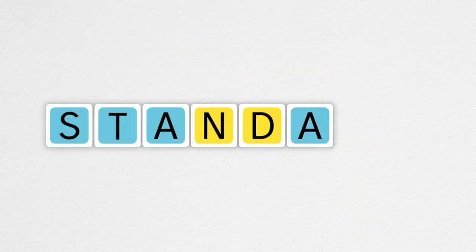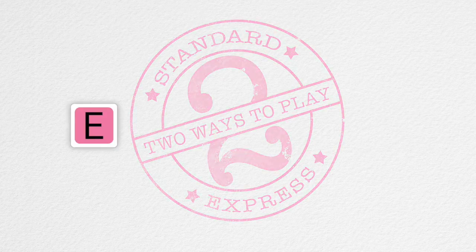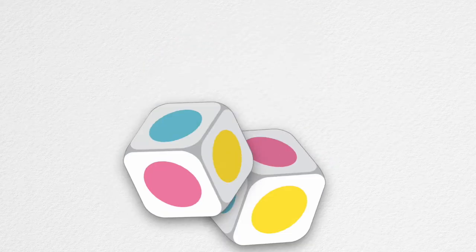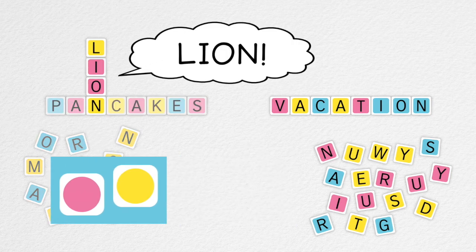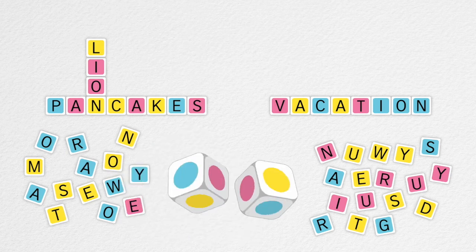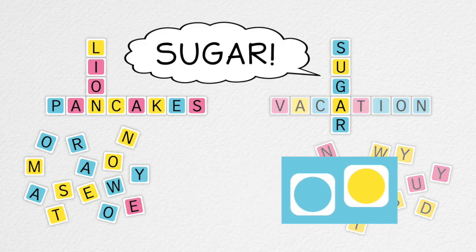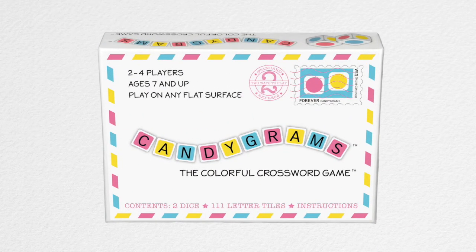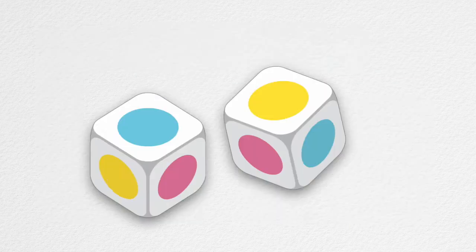That's just the standard version. For those who like a faster pace of play, there's also the Express version. In Express, after each roll of the dice, players race to be the first and only to connect any one new word to their own crossword, matching the color combo rolled. It's a fast and frenzied word race — sugar rush guaranteed. Candygrams: you'll need just the right combination of skill, strategy, and luck to win. But you never know how the dice will roll.